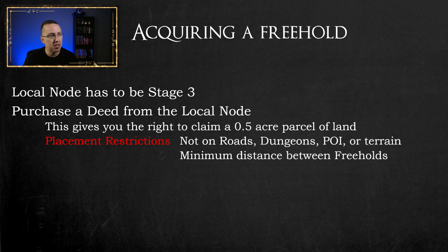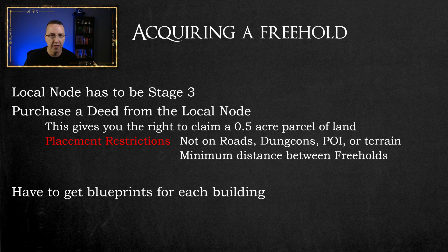You also can't place it on terrain in a weird fashion — you can't put it halfway up a mountain or halfway into the ocean. There is also a minimum distance between freeholds, so you're not going to be able to get your guild together, put freeholds right next to each other, and build your own little city. Once you put down the parcel of land, you have to get blueprints for each of the buildings — that's the second step.